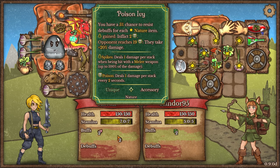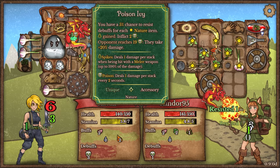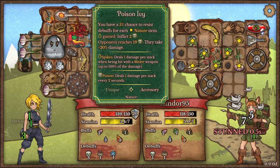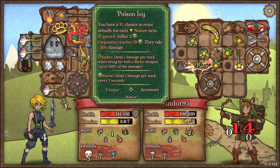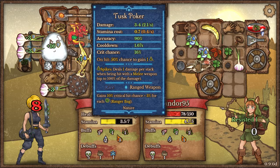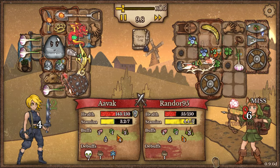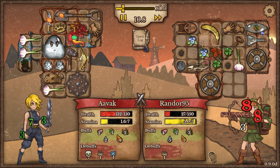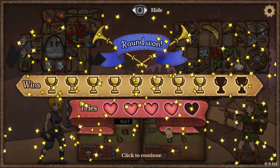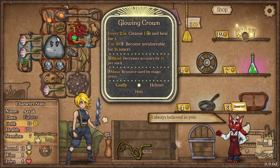The opponent has poison ivy: a 5% chance to resist debuffs for each nature item — and all of the stars are nature items. They inflict two poison on us. What's giving them thorns? Okay, that's not great for me — they get a buff and I get a debuff in equal measure. However, it looks like the amount of damage we were able to output was a little bit more convincing there.